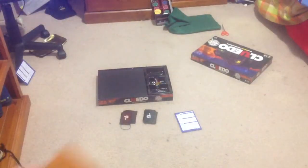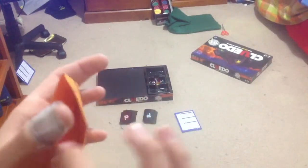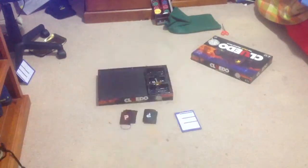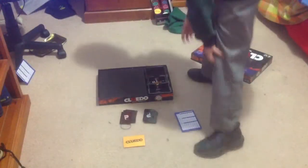The envelope that you use is very simple. It's orange, says Cluedo. Looks like it's been sealed at the top. It's got a question mark, but there's your opening there. It's good enough to fit the three cards. Keep it, because you need this — or you can just put it in a regular envelope for testing.